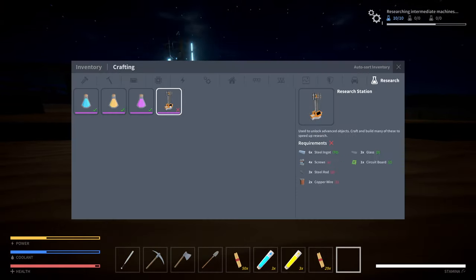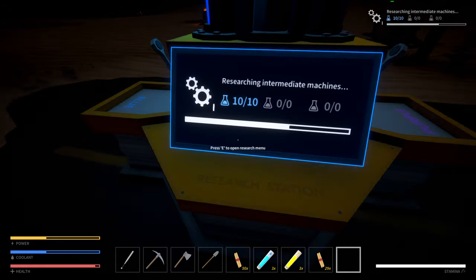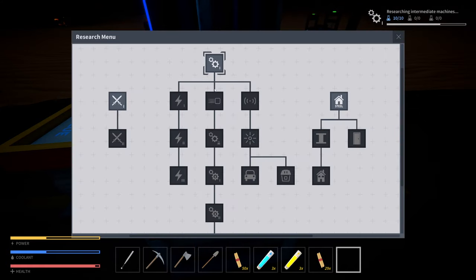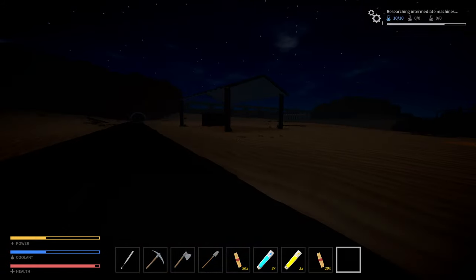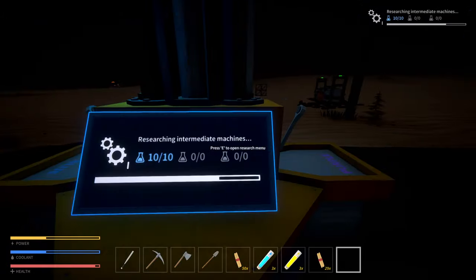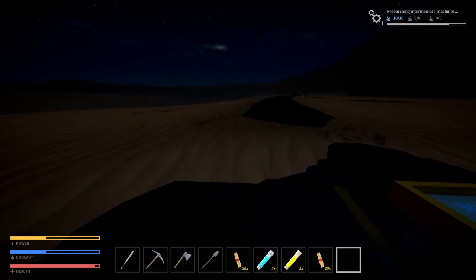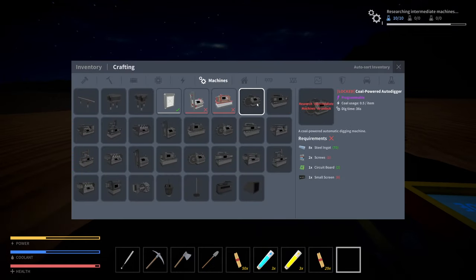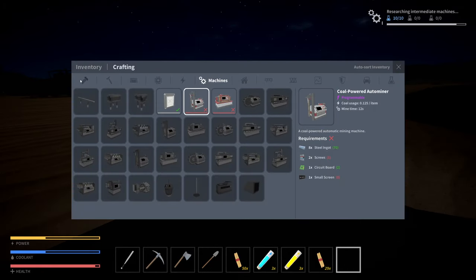Does that just instantly unlock? No, it's just doing its thing. Intermediate weapons, steel, building materials - that's pretty cool. I'm so nervous about robots. As soon as that's done I think I want to get the auto digger going so we can start automating glass. I keep thinking I'm hearing bad guys, so we need some screws for that and a small screen.